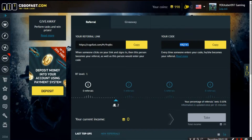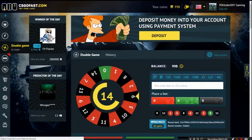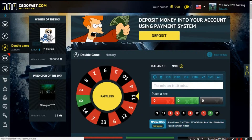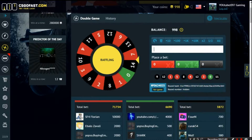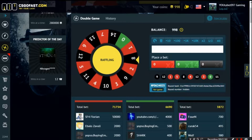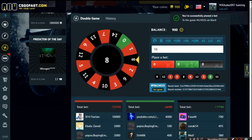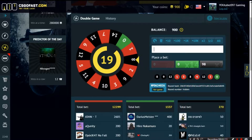Right now we are going to bet on the double game. This is going to be a $10 bet. This is basically a roulette-inspired game, and we have 998 coins, which means I have $9.98 — basically $10. We're going to be entering our bet right here, starting off with 98 on black.